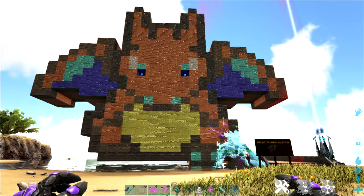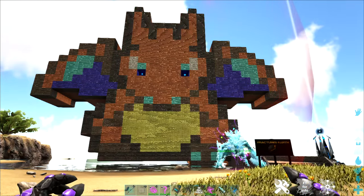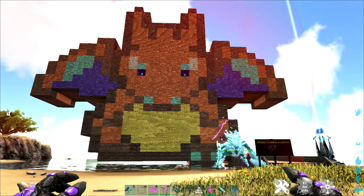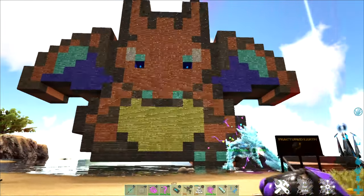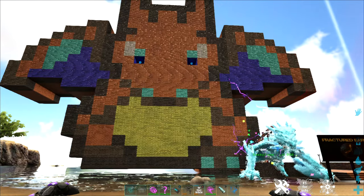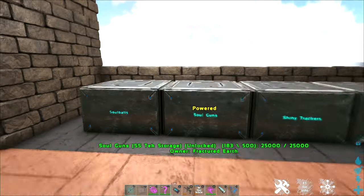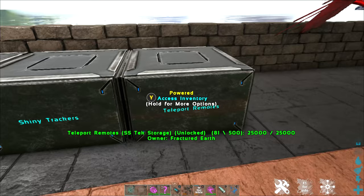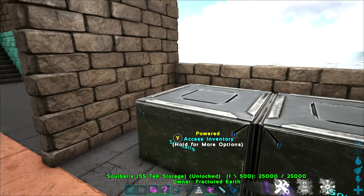All right, your first stop on any of our maps should probably be one of our community centers. There's a community center on every map, and probably about 95% of them are currently our lovely Pokemon characters. So if you are unsure if you have found our community center — if it looks like a Pokemon, you are probably in the right spot. All of our community centers have a variety of tools for our users, and one of the reasons we recommend starting at a community center are the freebie boxes. Every community center is going to have a selection of free items: teleporter remotes, some shiny items for tracking shiny dinos, soul guns, and soul balls to get you started.